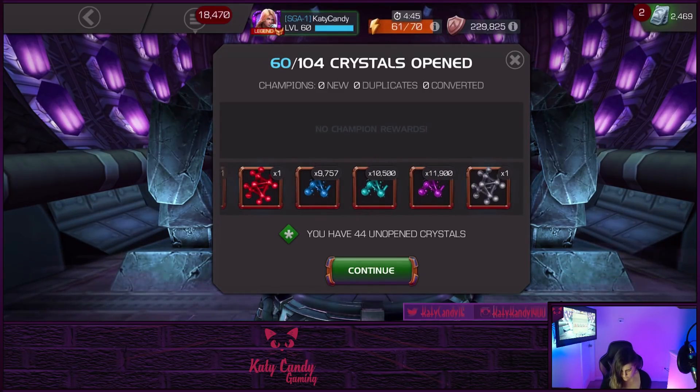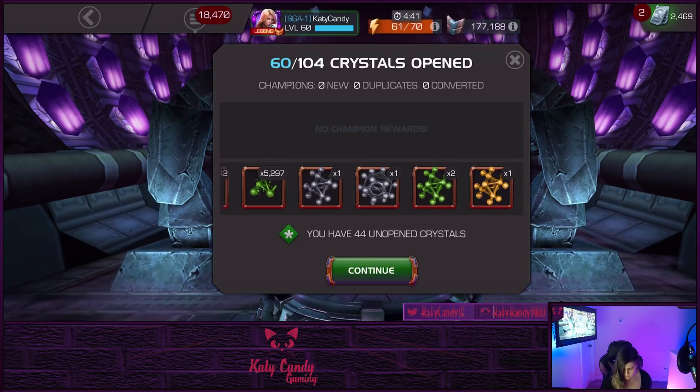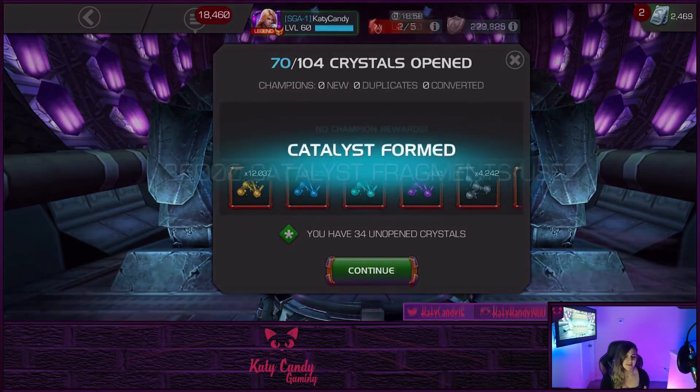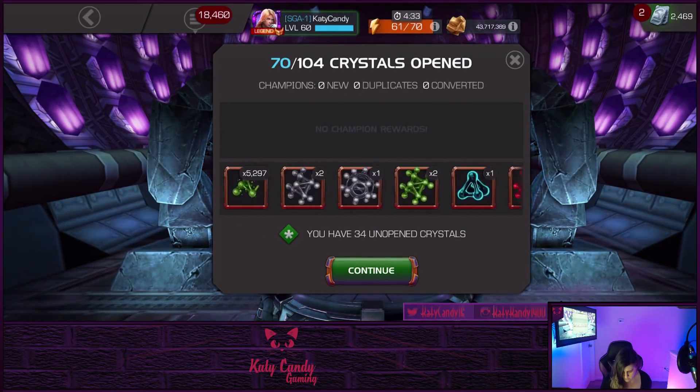We got a tier 4 skill formed, not too shabby. 44 more left. On day five we got a cosmic formed — not too shabby. Let's see if anything else good came out.